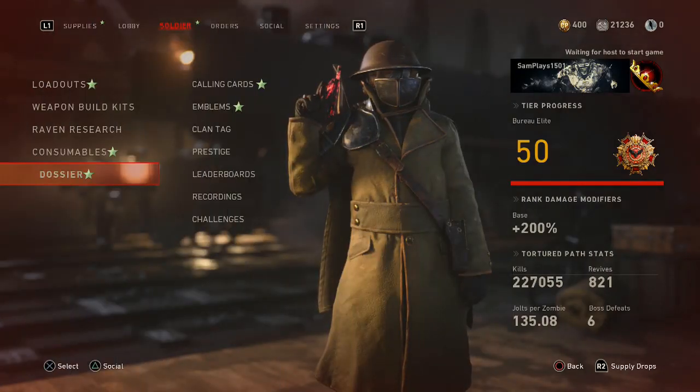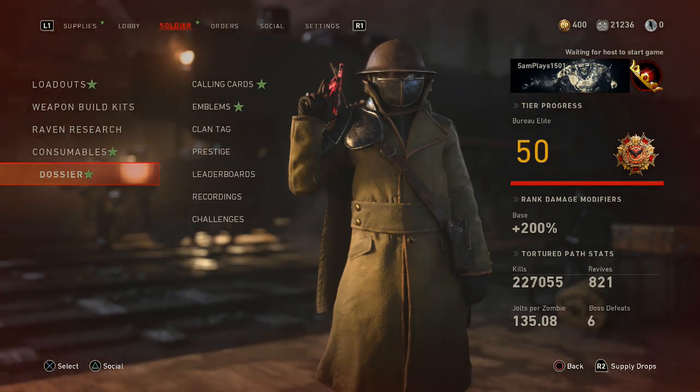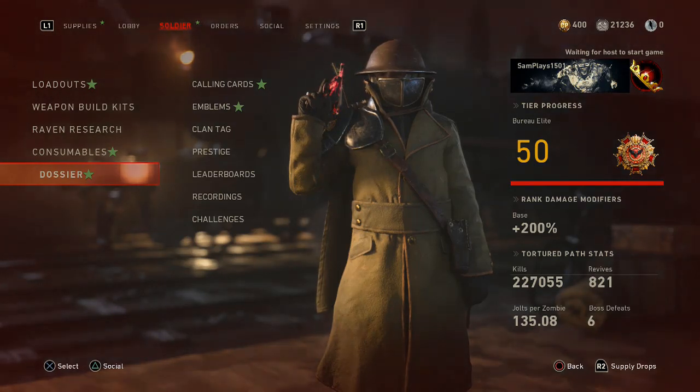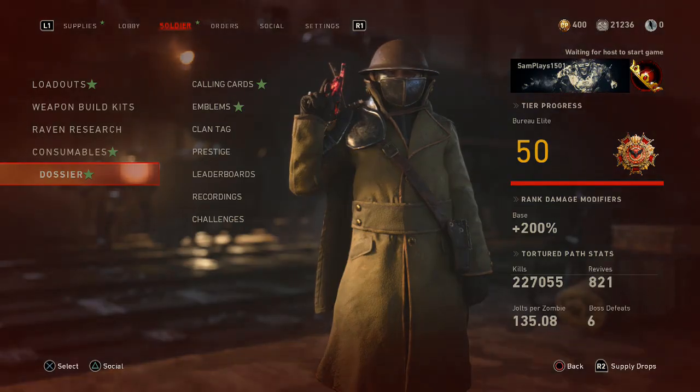Hey guys, what is up? Sam Oscorpiola here, bringing you guys a guide on how to unlock the brand new Cavalier character inside of World War II Zombies, The Tortured Path. Now these challenges are all found on the first map, so you're not going to need anything but the DLC to get right into these, get stuck in and get this brand new awesome looking character, as you can see on screen. Let's get talking through each of the five challenges.